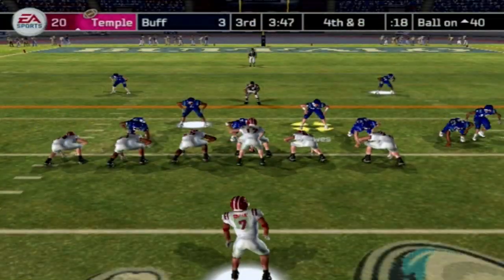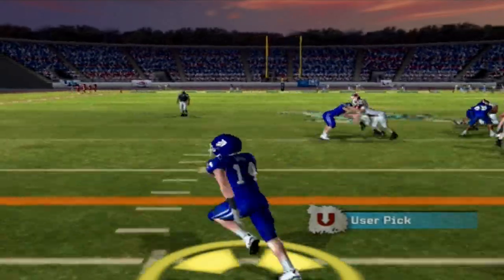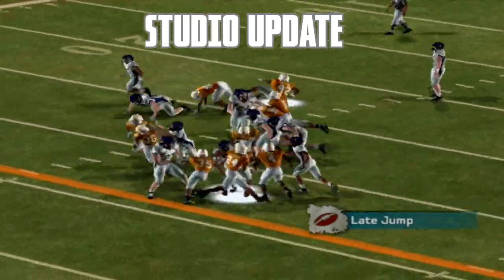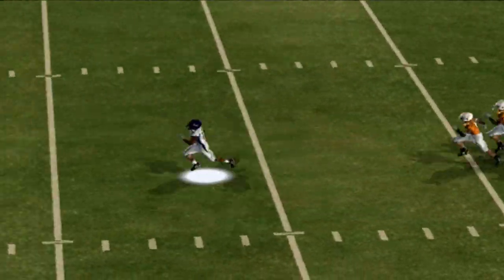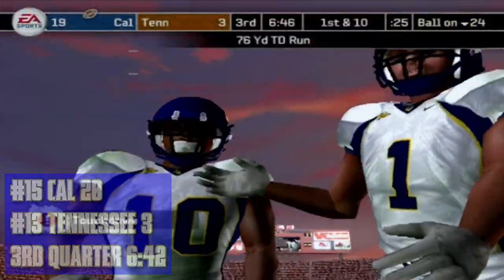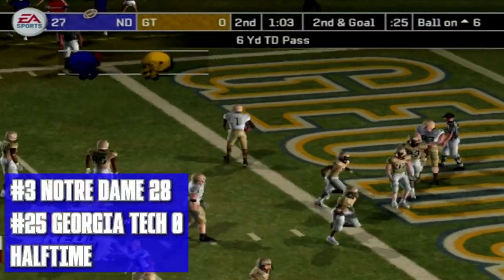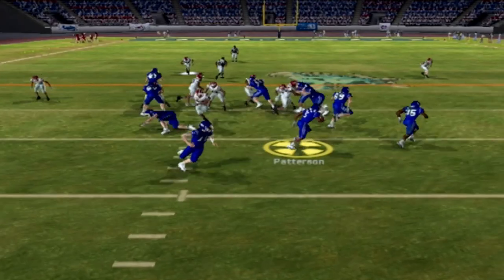Temple goes for it on fourth down, really going for the jugular. Kelly drops back and throws over the middle — picked off by Jesse Imes! We have some life once again. Studio update from Tennessee: Marshawn Lynch goes beast mode before he was known as beast mode, running a 76-yard touchdown as Cal goes up 20 to 3 at the beginning of the third quarter. Over in Atlanta, Brady Quinn finds Horde for his second touchdown of the game — Notre Dame up 28 to nothing at the half.